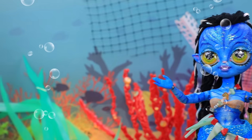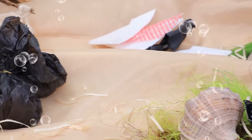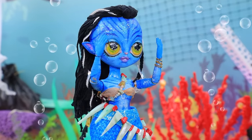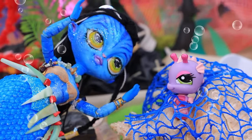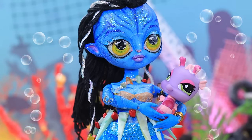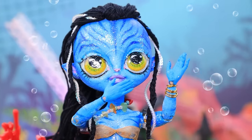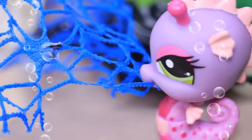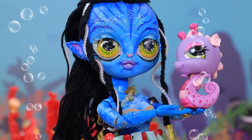Nateri is underwater now — it's so dirty. Garbage is everywhere. Is someone calling for help? A seahorse is tangled in nets! She unties it: come on baby, I will help you. Nateri untangled the net. Nature suffers when we pollute. We need to clean up here fast! We did it! Nature is grateful to us.